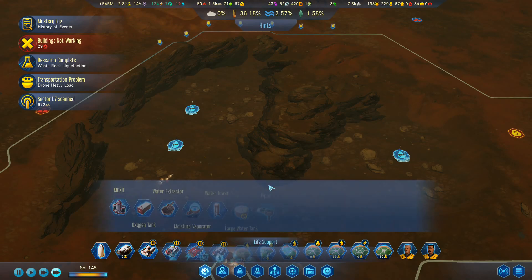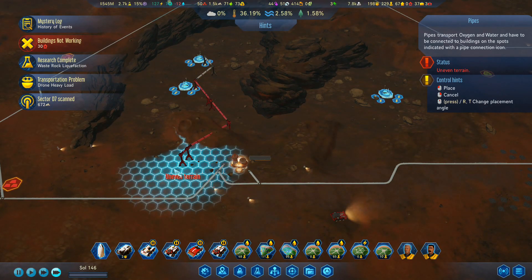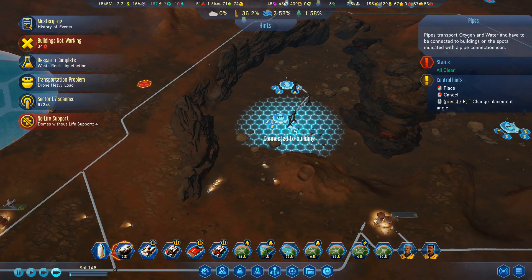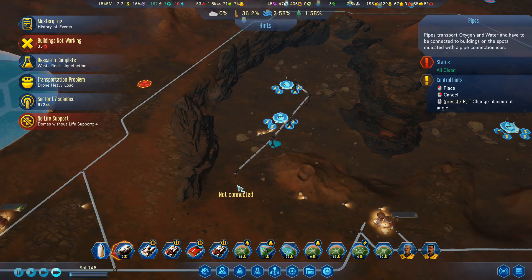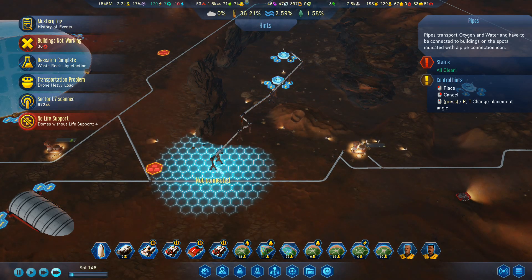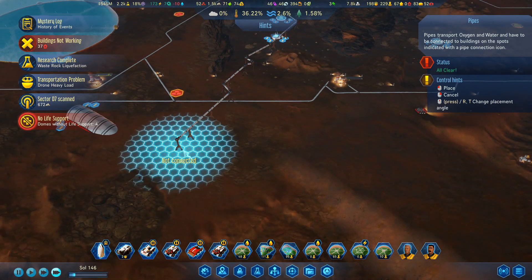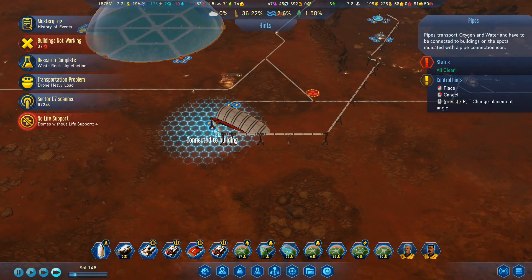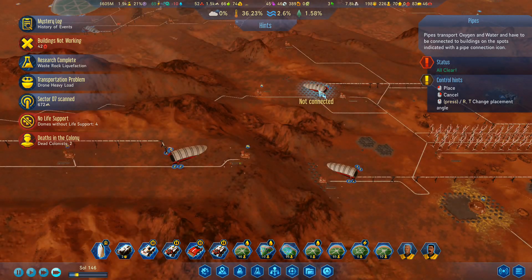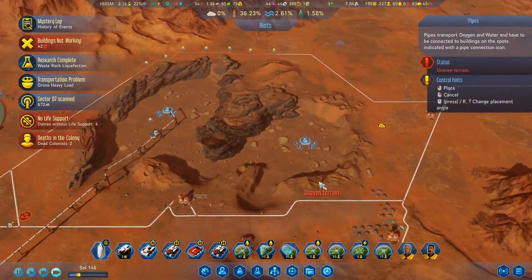And then I'm going to go with pipes — one to there, one to there, one to there. Uneven terrain. Too far from working drone commander. Bring that one up there and bring you over there. I need to avoid that bit there, because we're probably going to want to do some extraction on that later, so I'll bring it round this side. Connect that one in like that — so that's connected to that one, which is connected to there. Dead colonists, because I've got no water.